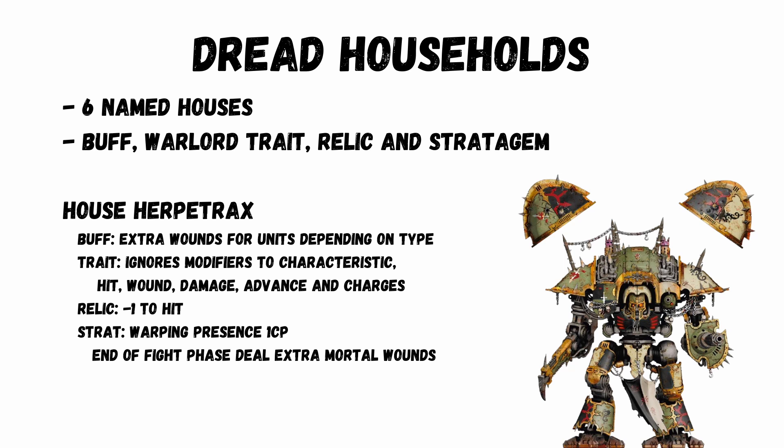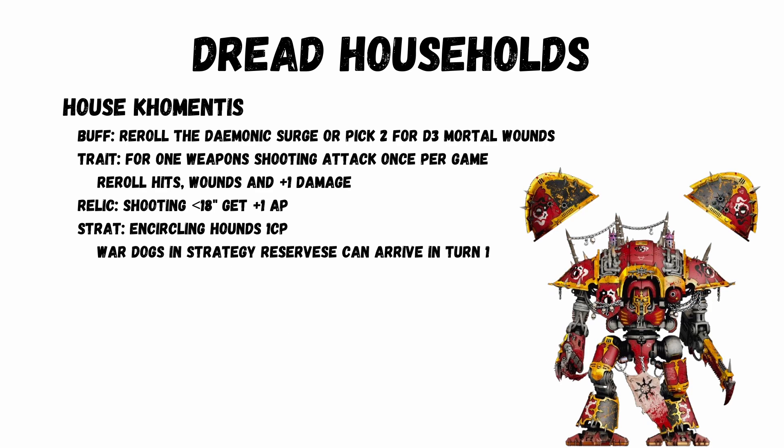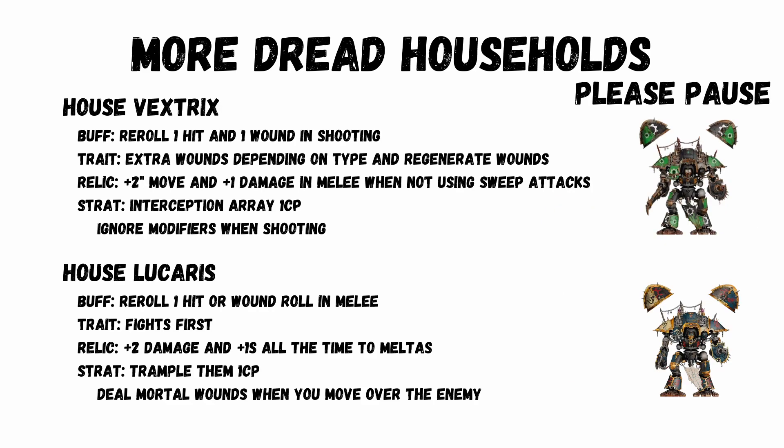Dread Households offer 6 options, each giving a buff, warlord trait, relic, and stratagem. Super-heavy auxiliary detachments now get these abilities too. Two standouts: House Hepatrax gives extra wounds by model type (4 extra for an Aberrant), a warlord trait that ignores modifiers to characteristics, hit, wound, damage, advance and charges, a relic making the knight minus 1 to hit, and the Warping Presence stratagem for 1 CP to deal extra mortal wounds at the end of the fight phase. House Clementis lets you reroll your demonic surge on random, or pick 2 abilities when taking the D3 mortal wound option — for example transhuman and extra movement together. Its relic gives an extra pip in AP when shooting anything within 18 inches, and the Circling Hounds stratagem for 1 CP lets War Dogs in strategic reserve return in turn 1.